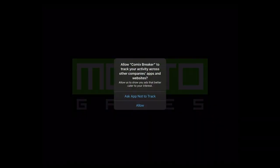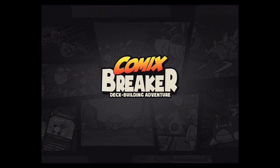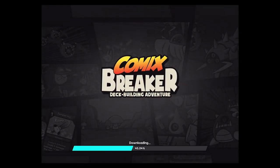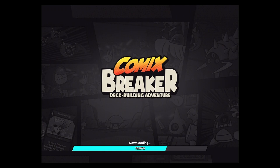Hello, dear viewer, and welcome to this Let's Try of Comics Breaker. As you saw, it's by Mojito Games. It is rated ages 9+, free to play. It's a roguelike deck-building adventure. There are more downloads, apparently. It does have in-app purchases, so just know that, parents, going in.